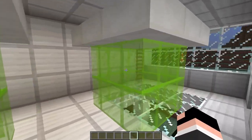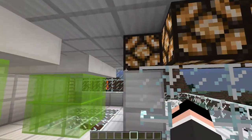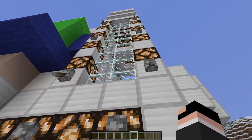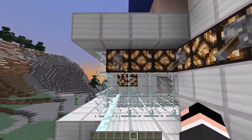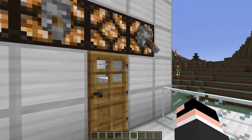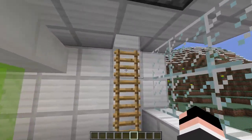Here I have these little test tubes with a testing chamber. I'll walk over here — I have this little balcony, and I actually have a bunch of levers placed everywhere to light this up. I thought that would look better than just putting redstone blocks everywhere.